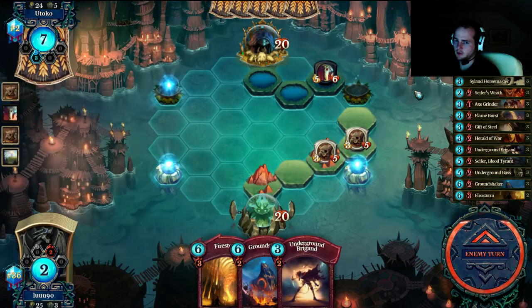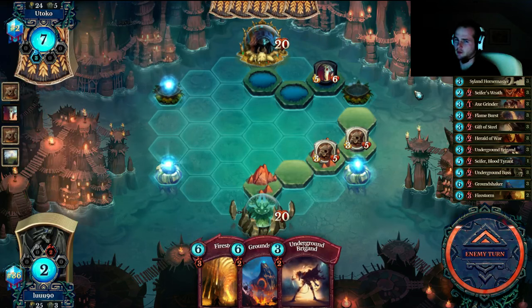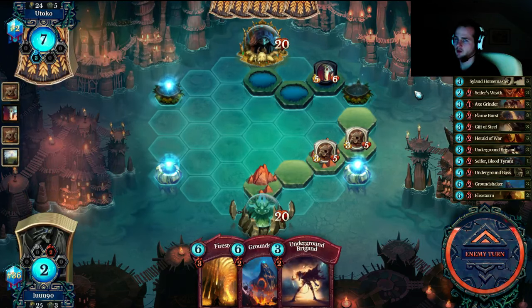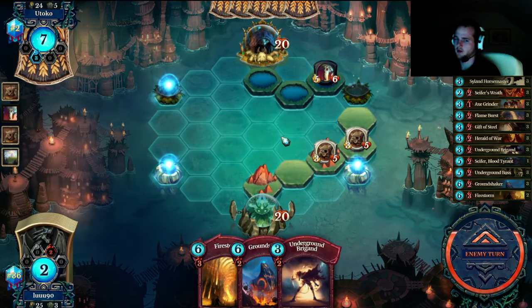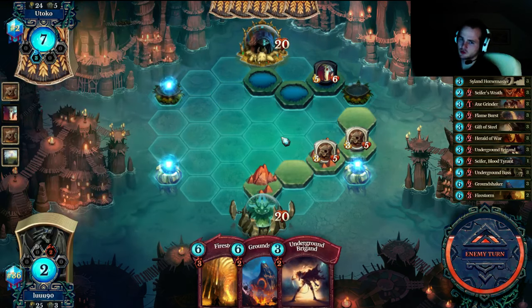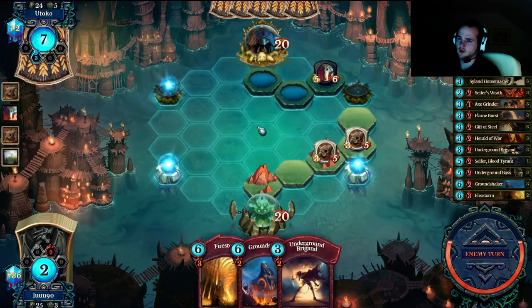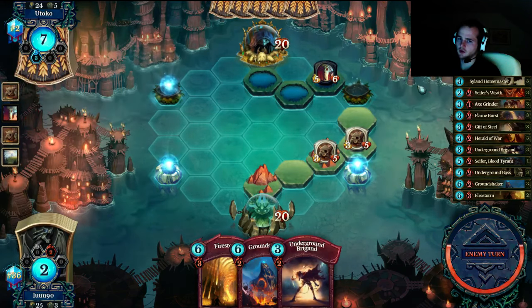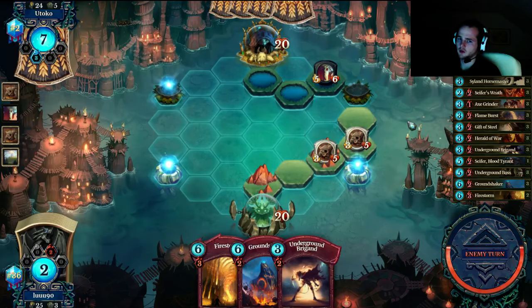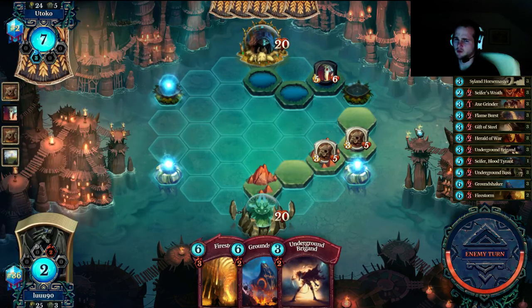No, the right play for me — unless my opponent plays flamers to face preemptively — the right play was to just hit him with ground shaker, set up my combat creature the brigand and the other guy to charge to the face. And then flame burst, firestorm the following turn, make room with the ground shaker, hit with ground shaker and combat guy.